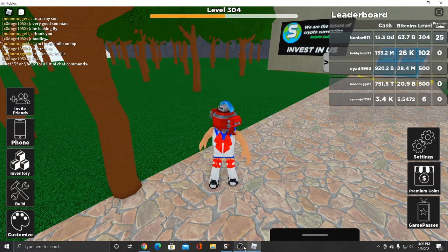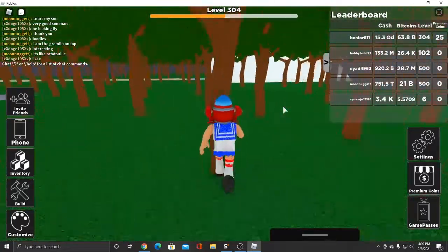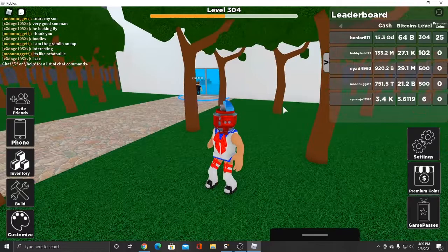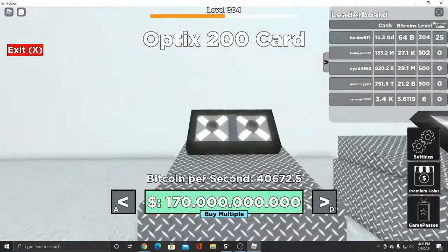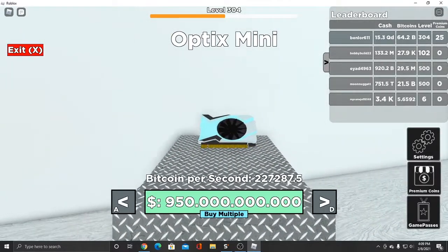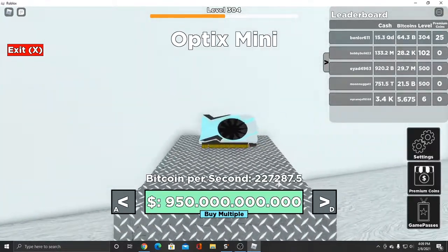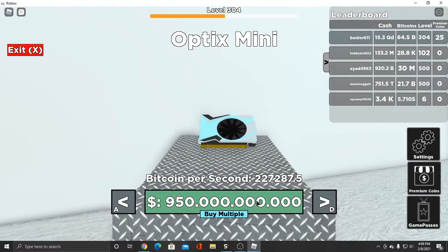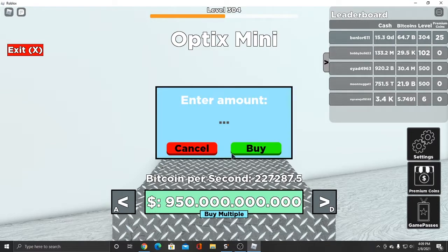Today's video is not gonna be a glitch or anything, it's just gonna be a simple update review on this game. They've added four new cards — one of them is a bitcoin card. I don't know why they're still adding bitcoin cards when solaris should already be the most sought out, but I'm gonna buy a bunch of bitcoin cards because I can. It's about 950 million.